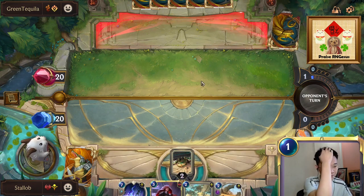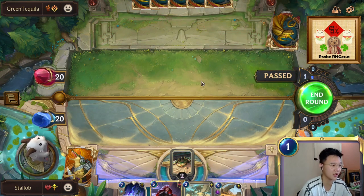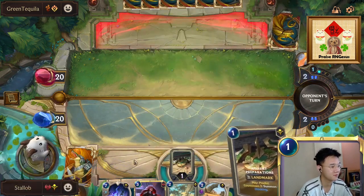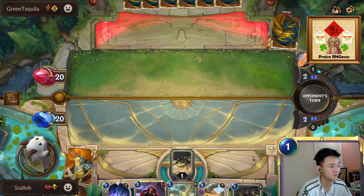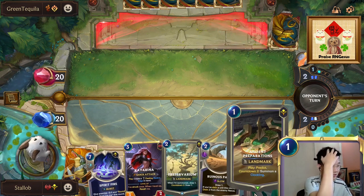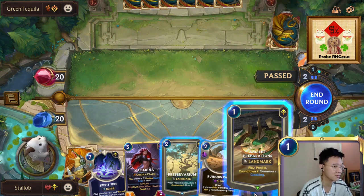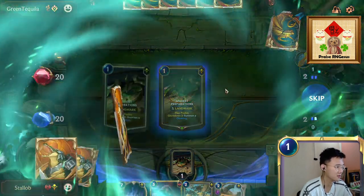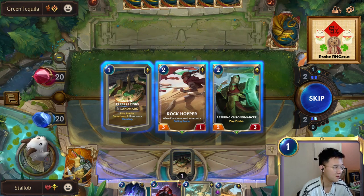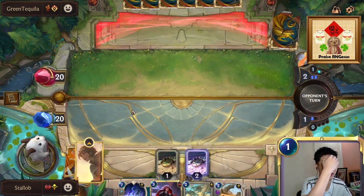Turn two we're going to skip, then we're going to drop Katerina with her Blade's Edge so we can shoot one of them down. We can drop one Ancient Preparation here to kind of help us get some better cuts next turn and in the upcoming turns. He has nothing, which is odd. We can get another Ancient Preparation to push for Thalia's level-up condition here.